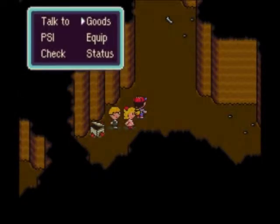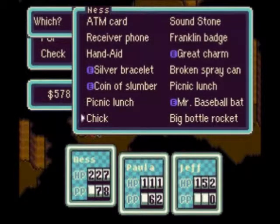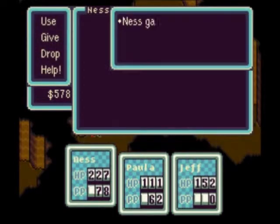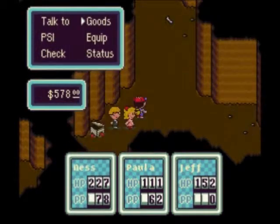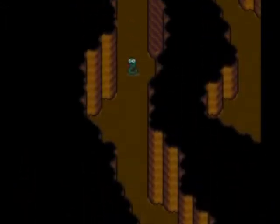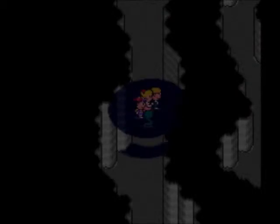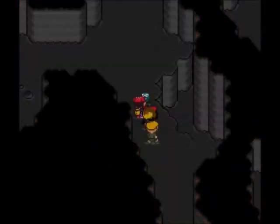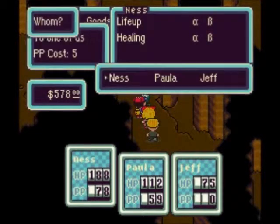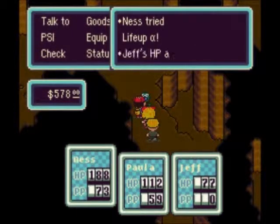We got a big bottle rocket that I'll probably never use. Also make sure to grab an exit mouse so you can easily leave this place to heal, especially with all the poisoning and PP usage. In Fourside and later you'll see an arms dealer you can buy big bottle rockets from, and then Jeff becomes really helpful in battle.